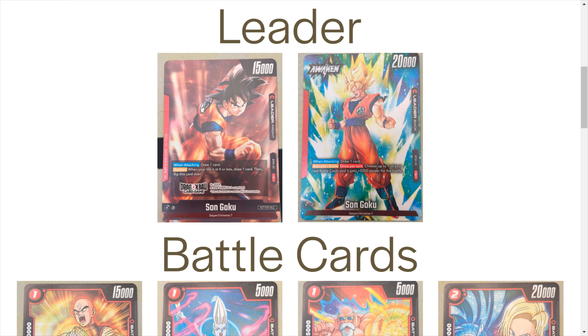Next up we have Android 17 — I think this is my second favorite card in the deck. He is a 3-drop: two specified red plus one of any energy, so if multicolor is a thing you can pay two red and one other energy to play him. He is 20k, but in your opponent's turn he is 25k — that's going to make it very hard to swing into. On play he has the same effect as Krillin: take a life and add it to your hand. Two really cool cards back to back with a nice little curve.